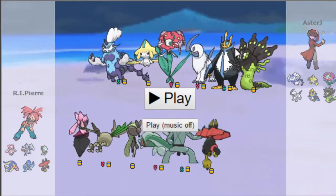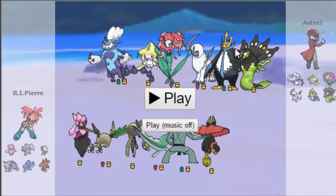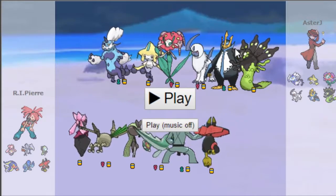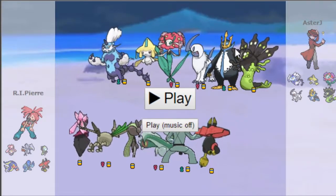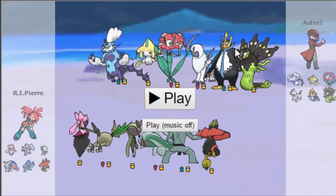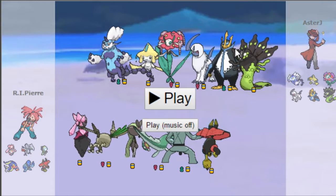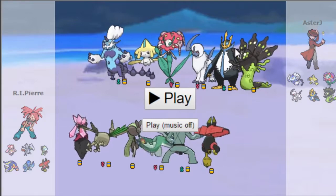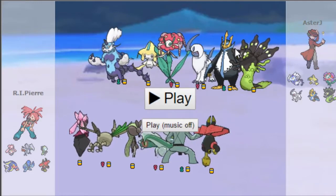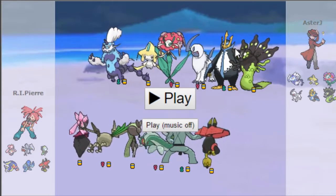I completely ignored Jirachi's existence after Diancy and didn't bring Volcanion, which would have been very useful against both his Florges and his Jirachi, and probably would have had some use against his Empoleon too. That was a very bad missed opportunity. I ended up bringing two mons that were practically useless in Volcanion's stead. Hindsight is 20/20 — I should have been more prepared for Jirachi.